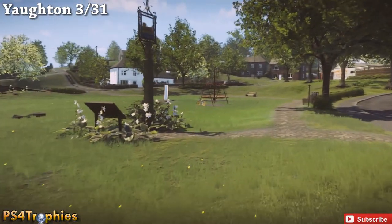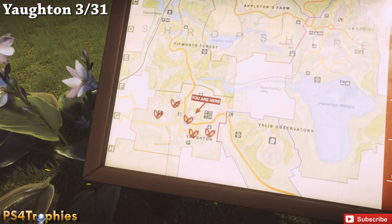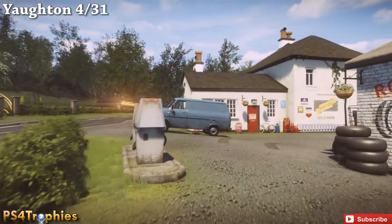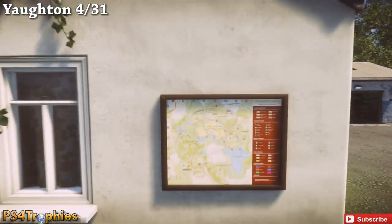Now the next one is going to be in the park area - that's where the witch's hat ride is at. It's got some infinity symbols in there. And the next one is going to be over by the auto repair garage area. What you want to do is go to the side of this building beyond the blue van and it's going to be right on the side of this wall.